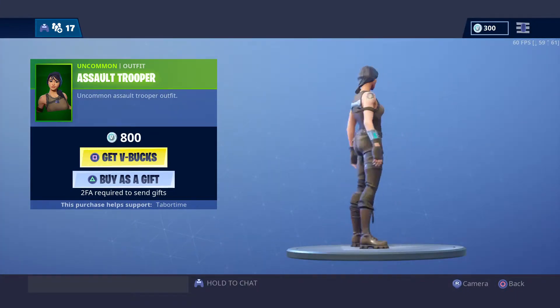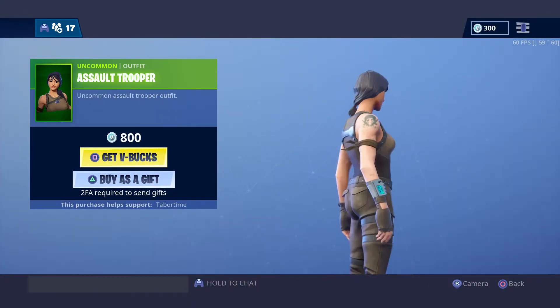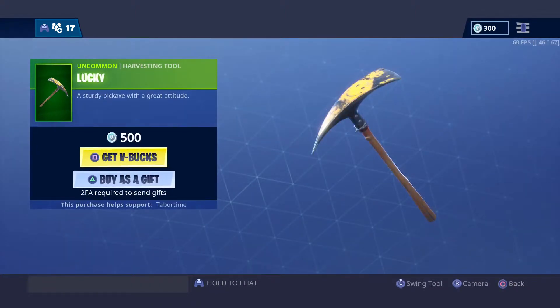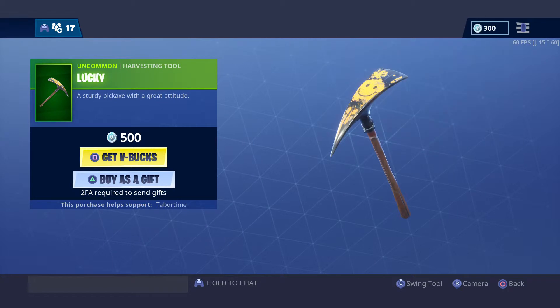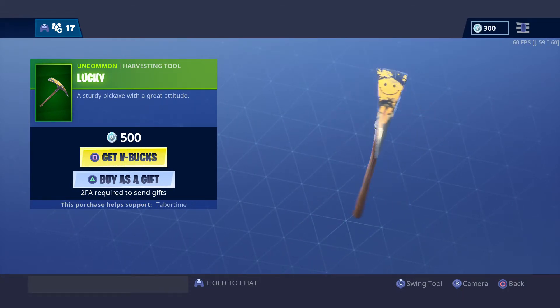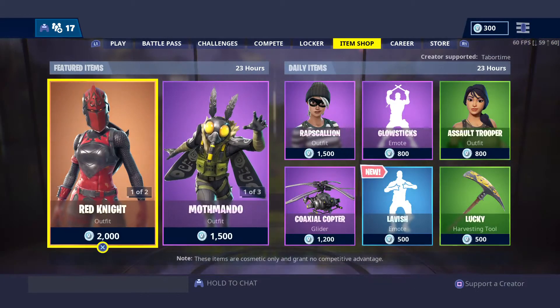A Soul Trooper basic skin, so I don't really like it that much — it's kind of ugly. And the Lucky Pickaxe. I know I just said I don't like the Soul Trooper because it's basic, but for some reason I really like this pickaxe and want it a lot.